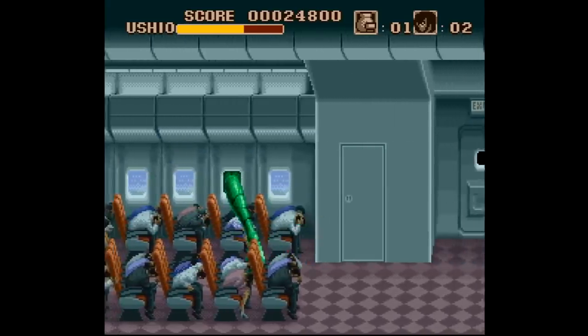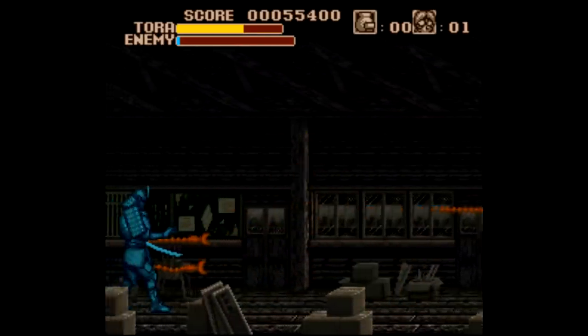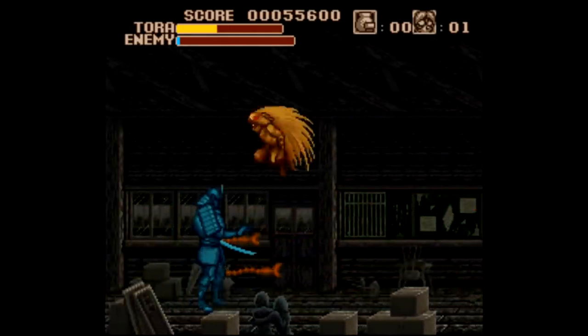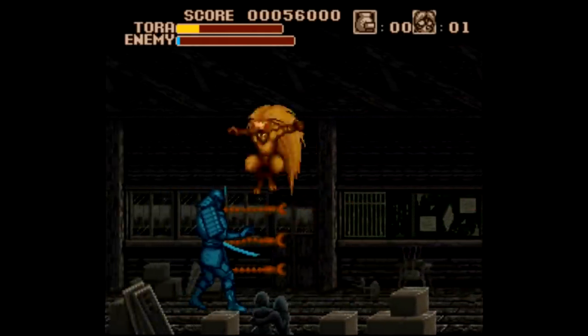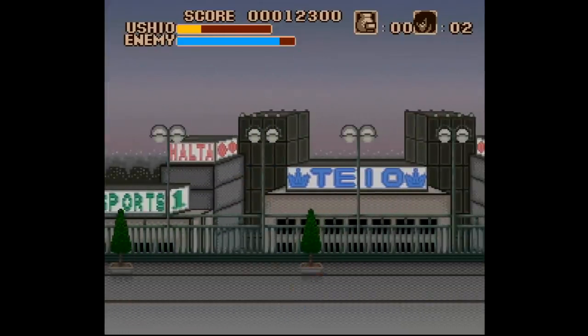You get two different characters to play as: you get Ushio & Tora, who has a spear, and Tora, who attacks with its claws. The two might as well be makeshift difficulty settings. Tora the monster can jump higher and its attack is a bit stronger, where Ushio & Tora is a bit quicker but takes forever to defeat a lot of these bosses.